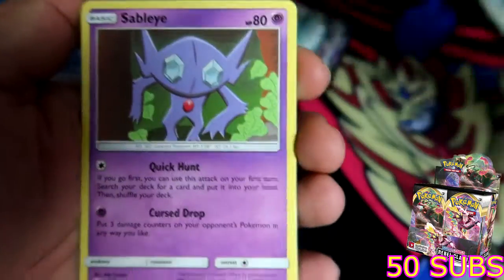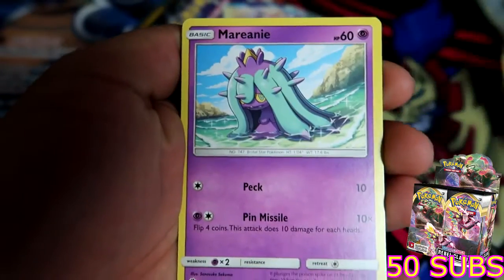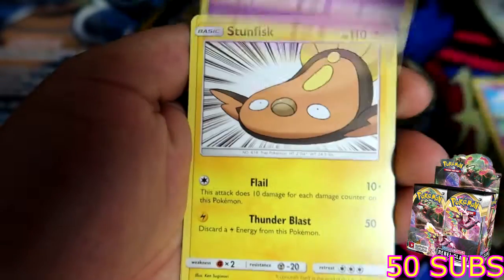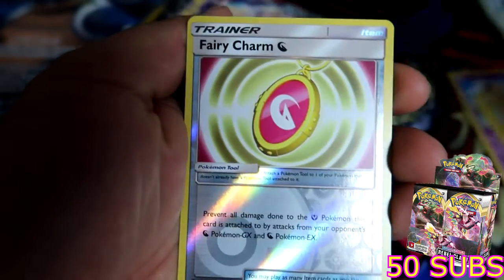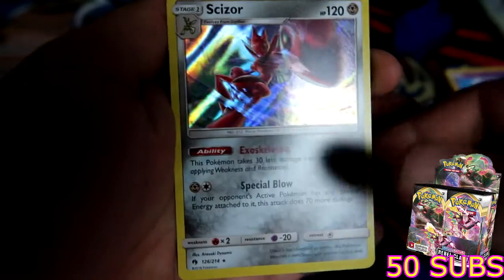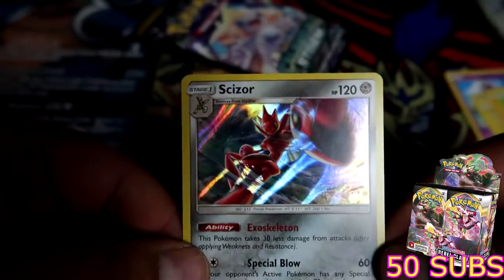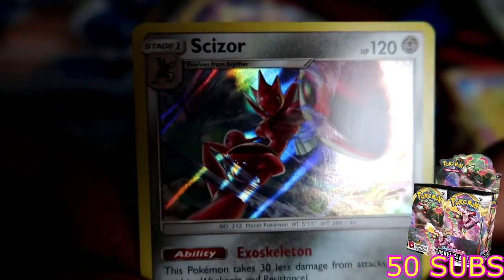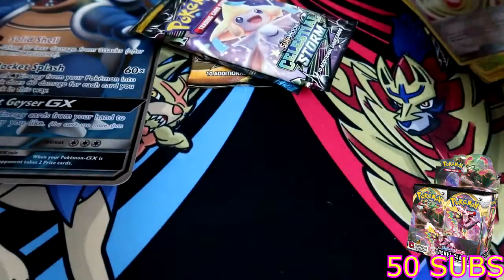Lampent, Sableye, Electric Power, Mareanie, Yamask, Stunfisk, Larvitar, Wimpod, reverse holo Fairy Charm, and a holographic Scizor! Look at that — that card is sick, that is super sick! Awesome, so we've hit two for two. I know we're not getting any greenbacks, so that's nice.